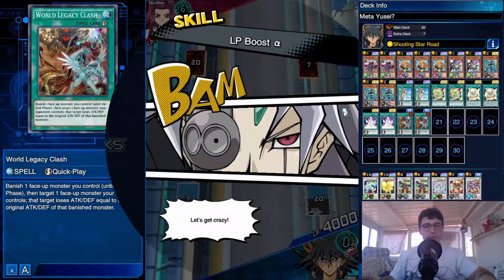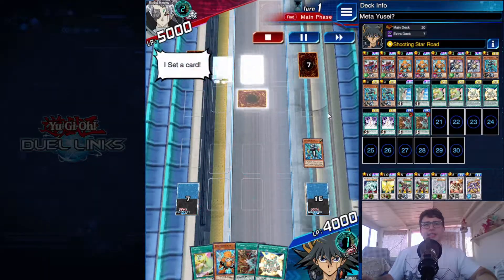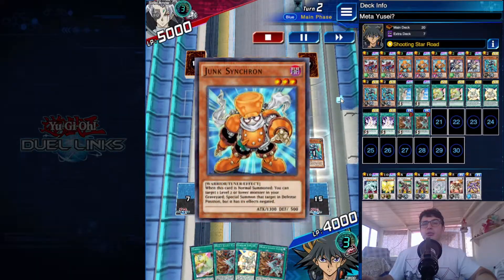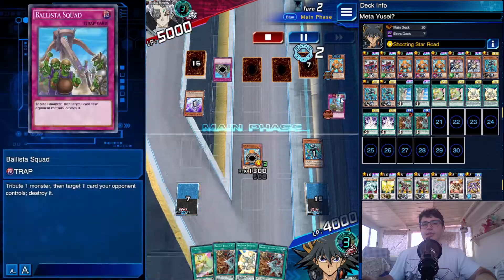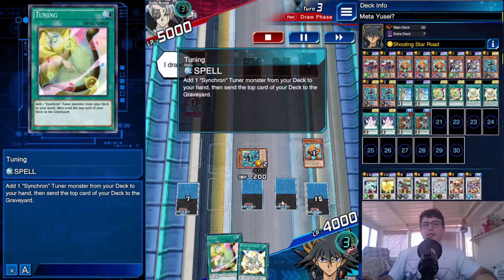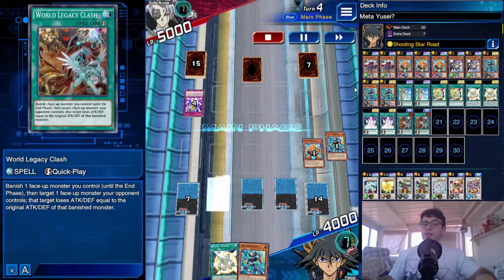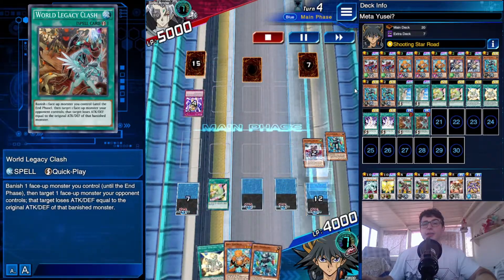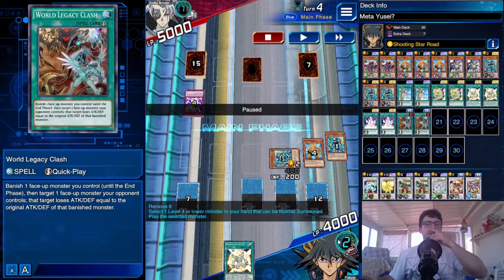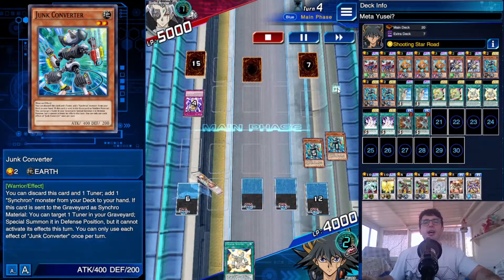Second duel against Primo — looks like Shiranui. He's got triple set and a set monster. I opened Quick Draw Synchron and Junk Synchron, but a Ballistic Squad got rid of my Junk Synchron. Luckily I had Tuning for the next turn. I drew a Junk Converter, used Tuning to add Junk Synchron, sent Quick Draw Synchron to the grave, summoned Junk Synchron, then used speed counters to normal summon Junk Converter.